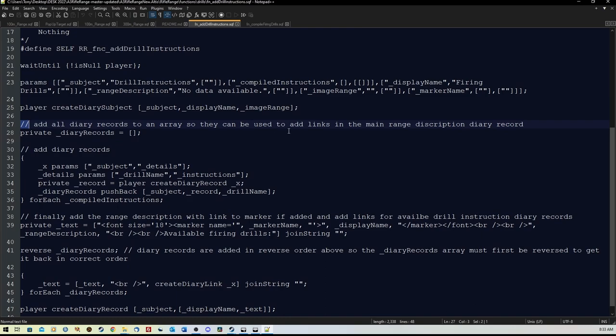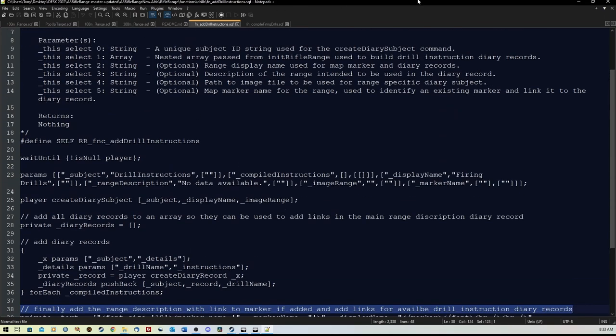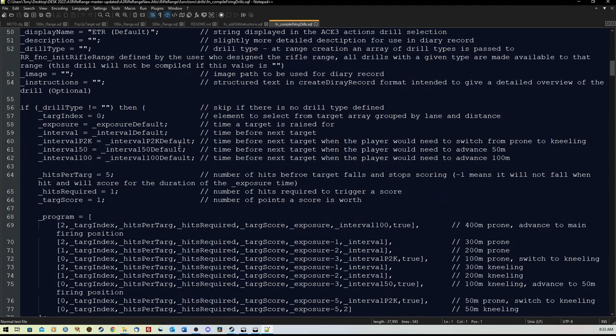He says add diary records here, and then finally add the range description with a link to the marker, if added. That's what you would use to learn how to add them. There's also a compile firing drills section, which is where you need to compile them into an array.